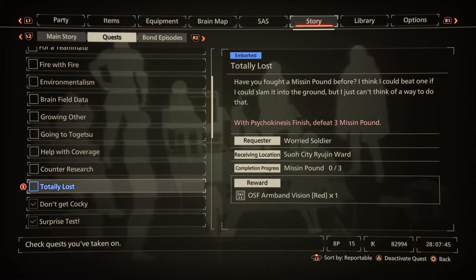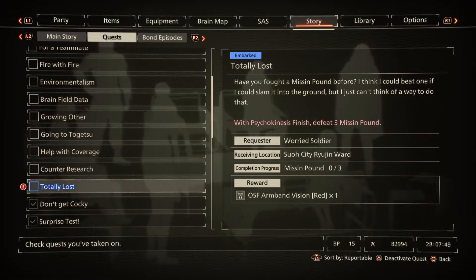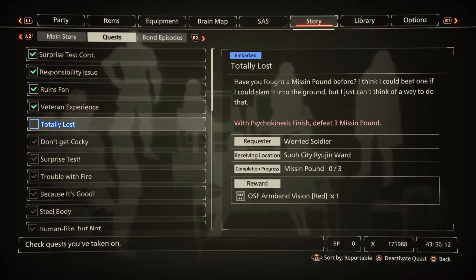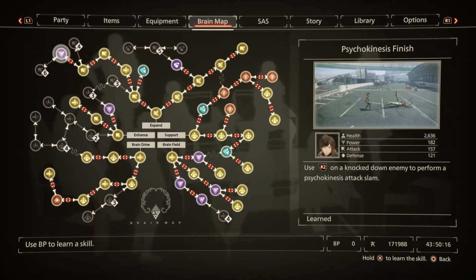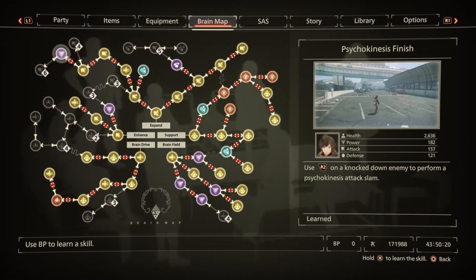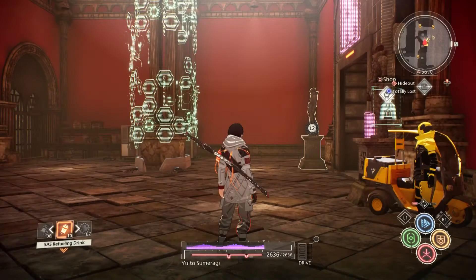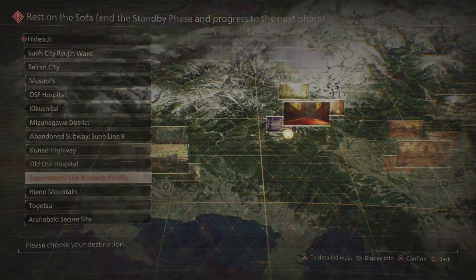We need to defeat three missing pounds for this. These missing pounds can be found in the museum ruins. As you can see, this is the ability that we need, which is an R2. Basically, what happens is we need to stun the monster — it's a different kind of stun; we don't need to deplete the yellow bar.